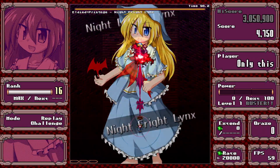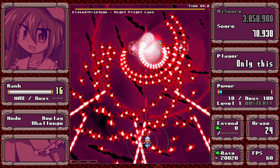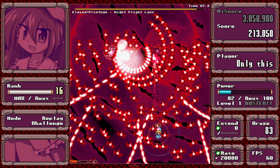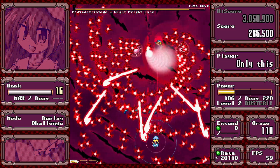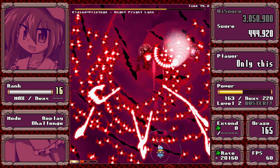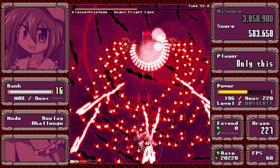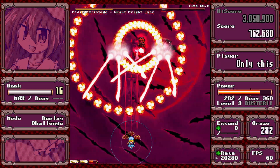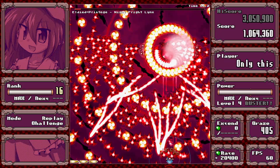Now each player character has their own overdrive based on their bomb. This first one is just spam bats with aimed slow bullets — it's pretty easy. All the player character overdrives are pretty easy. Later phases just add more aimed stuff which you can stream the same as before.